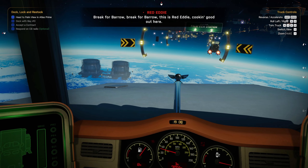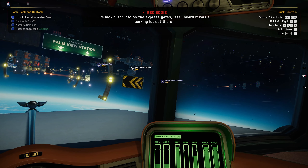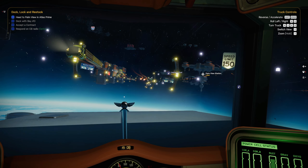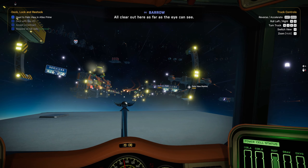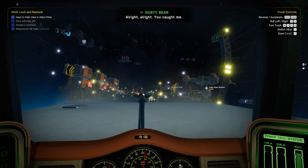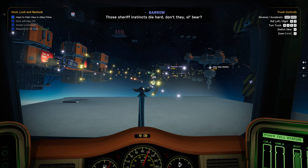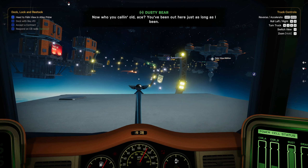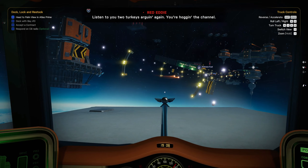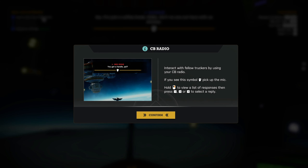Break for Barrow. Break for Barrow, this is Red Eddy — cooking good out here. This is Barrow, go ahead. What can I do for you, mate? I'm looking for info on the express gates — last I heard it was a parking lot out there. Nowhere in the galaxy you hear that — clear out here as far as the eye can see. Heard it from Dusty Bear. All right, you caught me — just reading the mail here at the pit stop. Those sheriff instincts die hard, don't they old man? Now, who you calling old? You've been out here just as long as I have. Listen to you two turkeys arguing again — you're hogging the channel. That's cool.